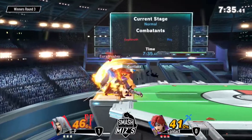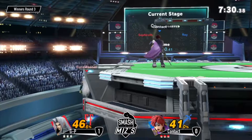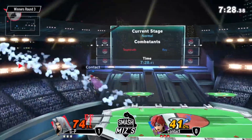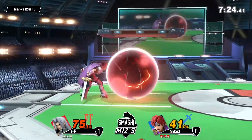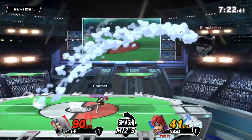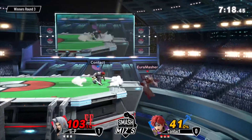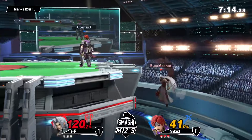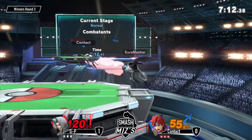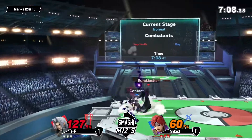Nair into nair into nair into whatever moves you want. And also the set play move — as soon as you get hit by the dark flare thing you kind of have to play Sephiroth's game and be wary at all times. But from what I've heard, Sephiroth kind of suffers with being mashed on hard, and that's kind of what Roy does.